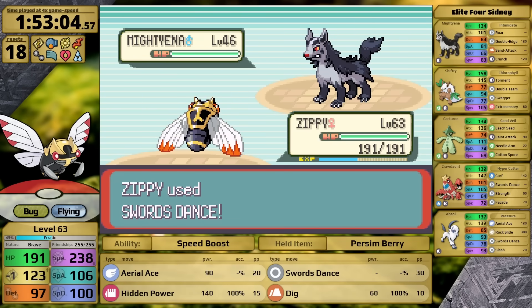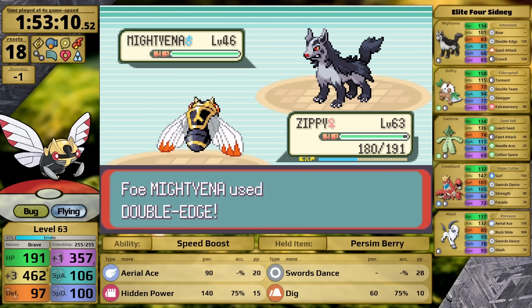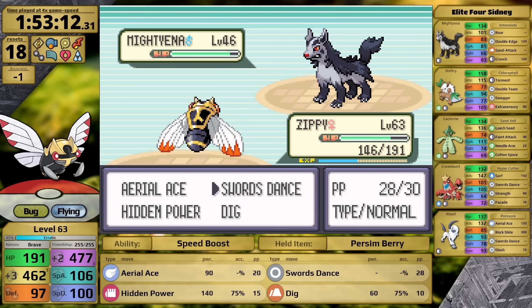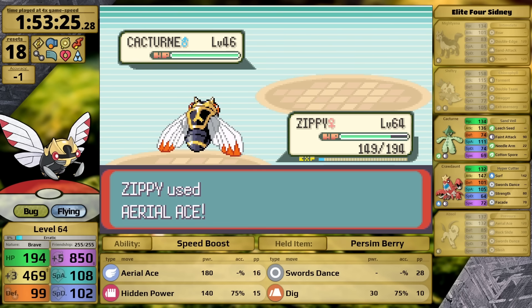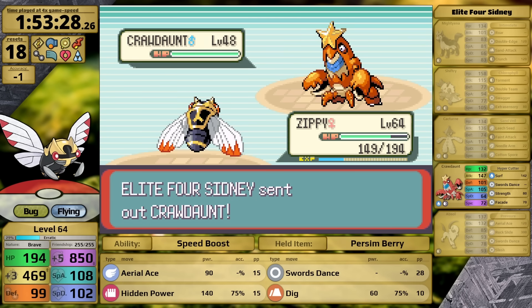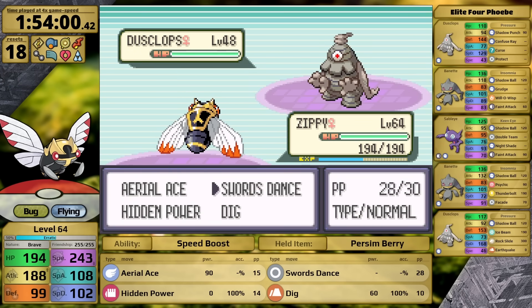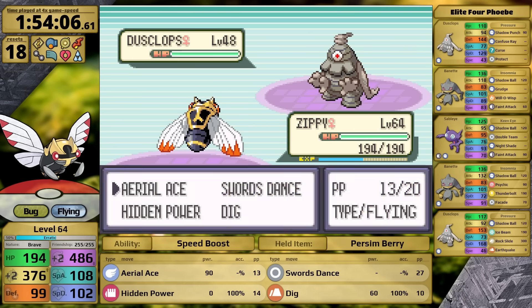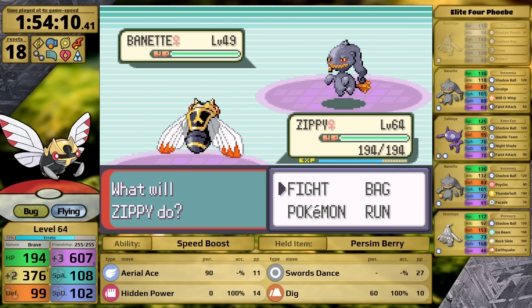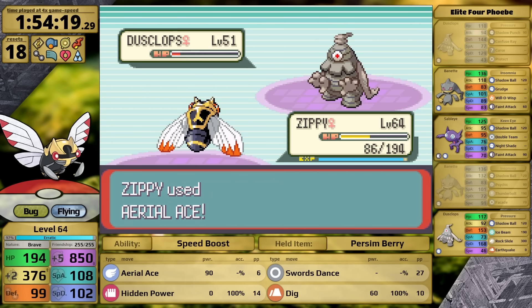Ninjask has a major advantage against Sydney — I can set up with Swords Dance essentially for free, but I want to be careful of Mightyena because it knows Roar. If I continue setting up above plus three with either speed or attack, it will try to switch me out. Once my second Swords Dance comes through I use Aerial Ace, knocking his lead out. Absol faints to Aerial Ace, and I continue using this move against Shiftry and Cacturne for obvious one-hits. Against Crawdaunt I should have gone for Aerial Ace just in case, but Hidden Power gets the job done anyway.